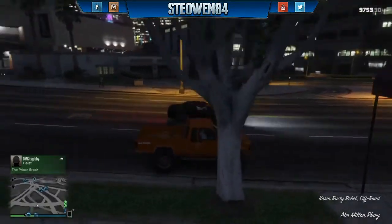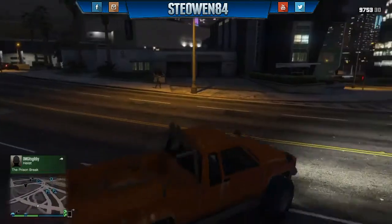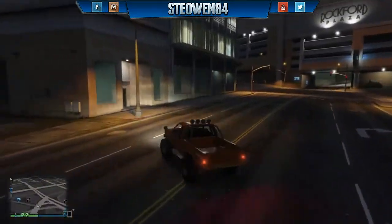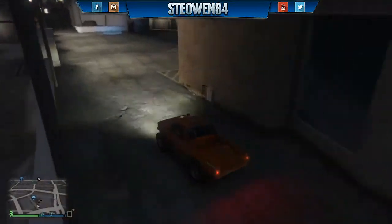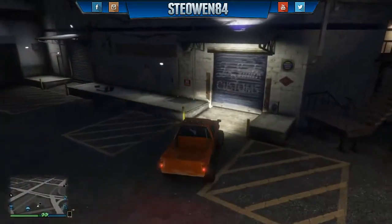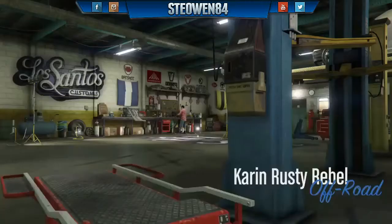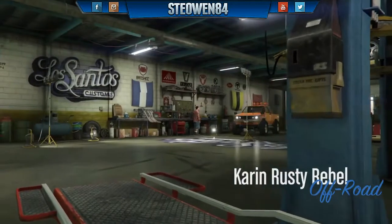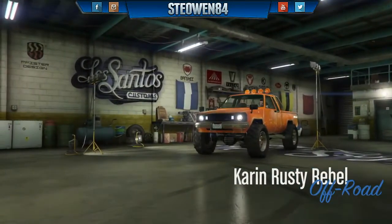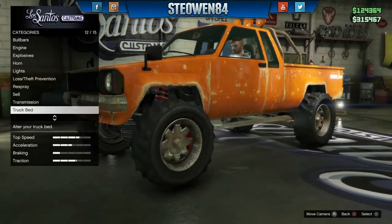That's 80 grand every two sells, 260 every four. You can see it does bypass the 45 minutes — I called up the mechanic, had it delivered, went straight back in and did the same as before: add the Amazon wheels, add the chrome wheels, sell for 40 grand.